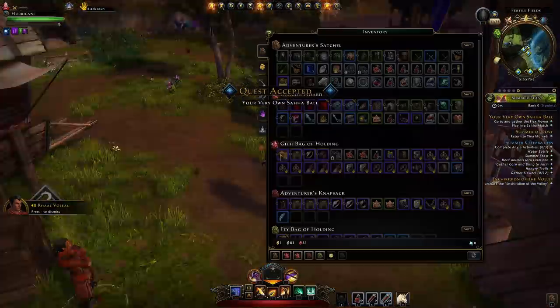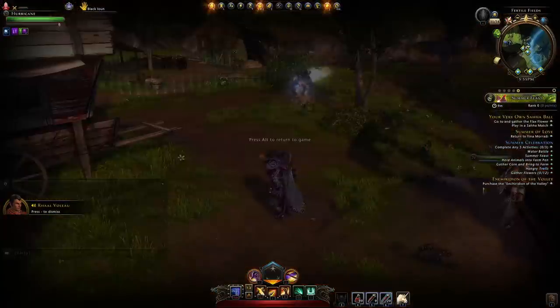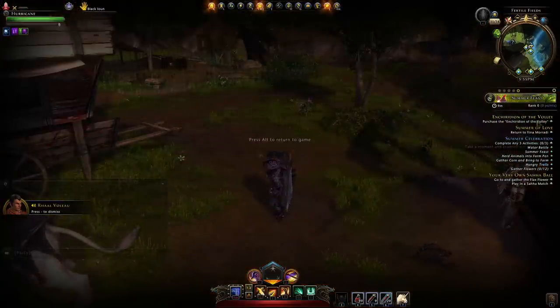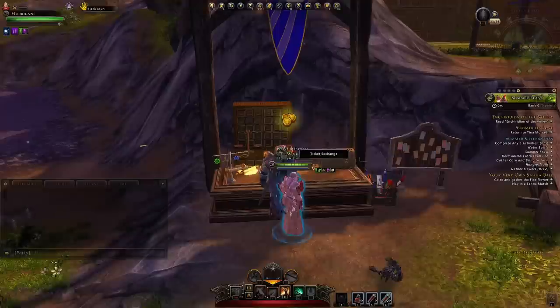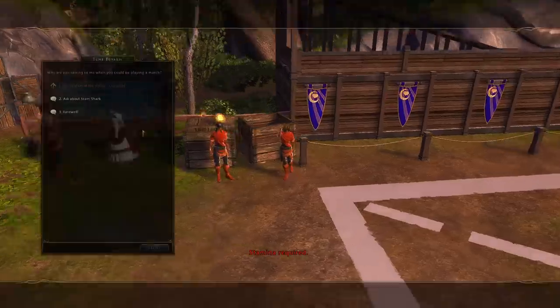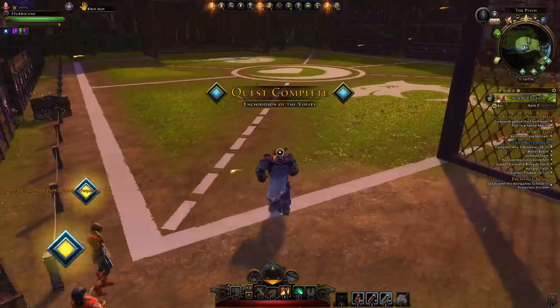The very own Saha ball quest is the most important one. However, what you will need to do is buy the Enrichidion of the Volley. You'll need to go to this guy, go to copper tickets, and buy this one. This will allow you to kick a Saha ball when in a match. Speak back to the NPC and she gives you the volley ability.